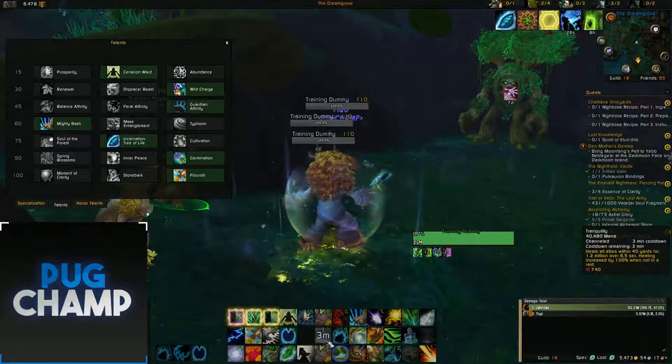Finally, for your last talent you want to take Focus Growth. You're always going to have Lifebloom on the target because Lifebloom gives you Clearcasting — Lifebloom has a promising chance to trigger a Clearcasting state, making your next Regrowth cost no mana. So you always want to keep Lifebloom up all the time. Focus Growth also reduces the mana cost of your Lifebloom by 60% and your Lifebloom always applies Focus Growth, so just make sure you've always got Lifebloom on a target. It's really really good.